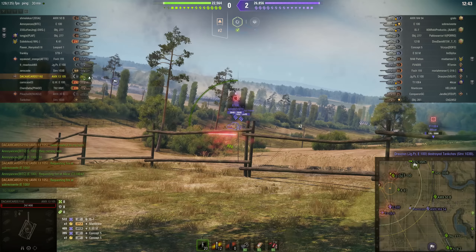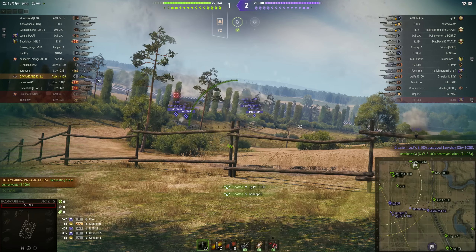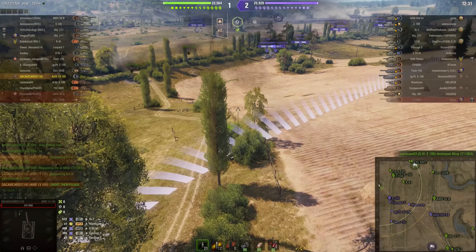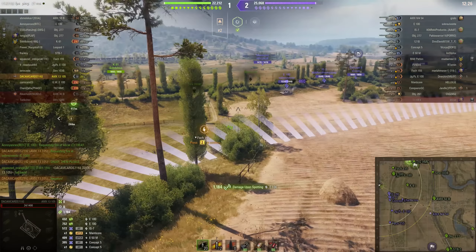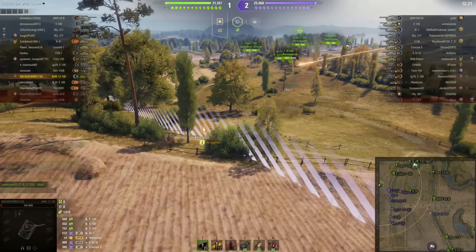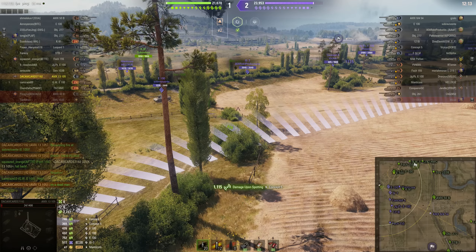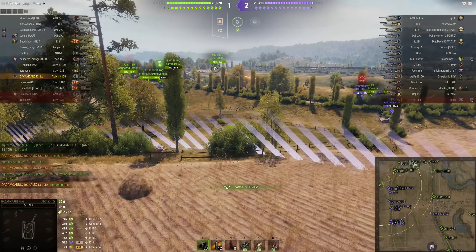And here they come — oh lordy, here they come. Trust me, it looks bad and it's about to get a whole lot worse. The team are 4,000 hit points and one kill down, and here comes the onslaught. Wow, holy shit, look at them all! And look what's there in defense — all they have is a Foch 155, a Jagdpanzer E 100, and an E 100, against at least seven enemy tanks.